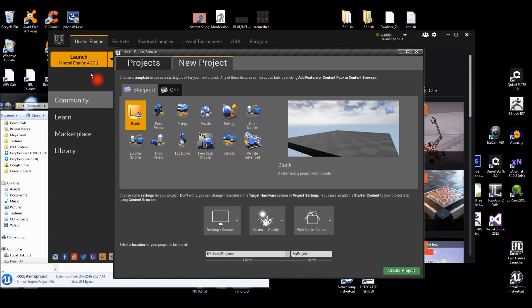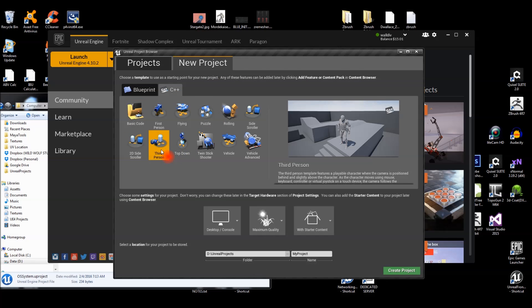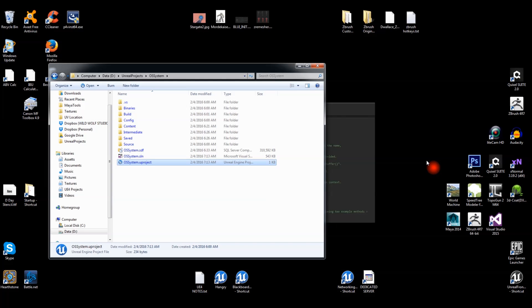What we're going to do is open up the launcher. I've got 4.10 installed. We go to New Project — you can do it in Blueprint or C++. I choose to do C++ and a Third Person template, then go ahead and set your project directory wherever you want, create your project, and we'll go from there.